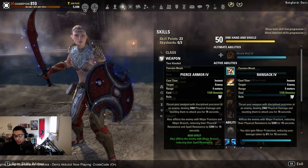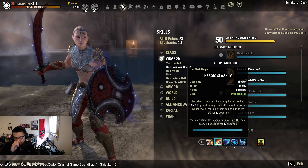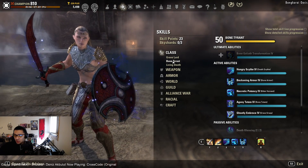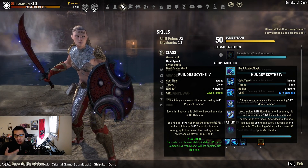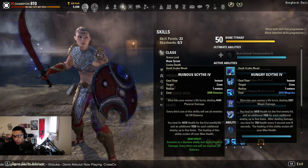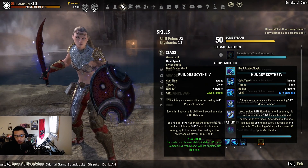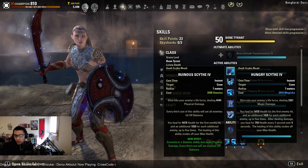Then we have Heroic Slash for the minor heroism and minor maim — you have to have that minor heroism to help improve your Warhorn uptime. For our self heal we have Hungry Scythe. You can also go with the other morph — Ruinous Scythe — which gives a little better uptime with off balance, as every third cast will set enemies off balance assuming they're not immune. Both morphs heal for the exact same amount, though Hungry Scythe gives a small heal over time as well, so if you're just looking for raw healing, Hungry Scythe is the better option.